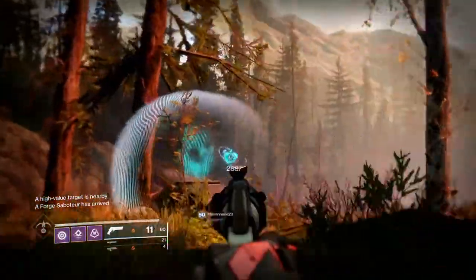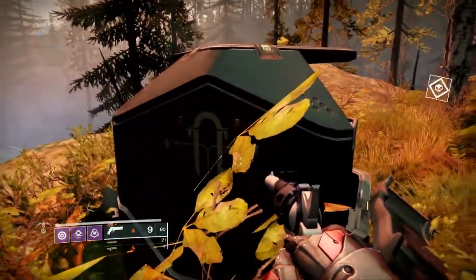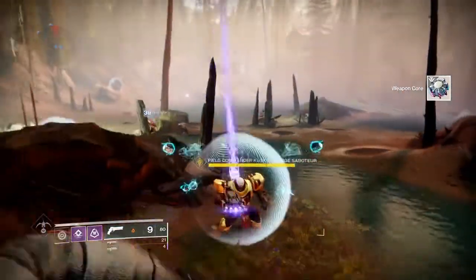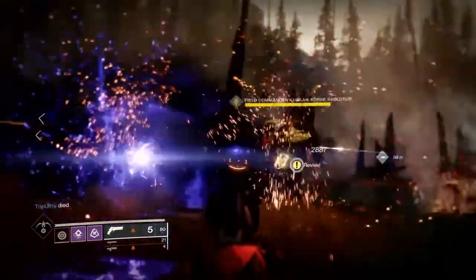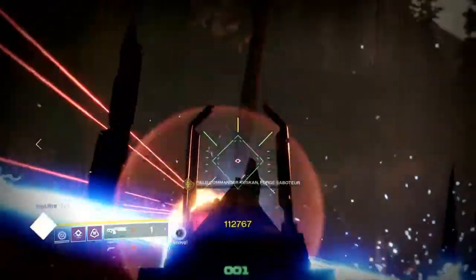Now jumping right into the grind to get the Striker's Shortcut sword. First you need to get a weapon core, just like every other powerful weapon frame. This has to be done on the EDZ and you also need Cabal kills.